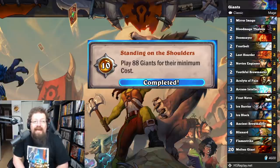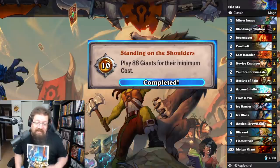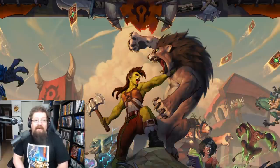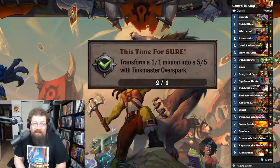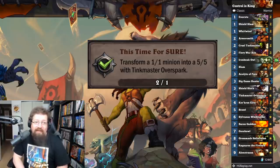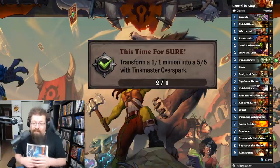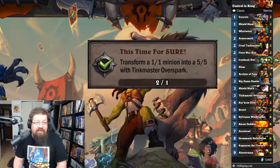'I'm Standing on the Shoulders' — play 88 Giants for the minimum cost for 10 achievement points. I played Freeze Giant Mage because it can get to zero or one health very quickly and you have Ice Block to protect you. I would play Molten Giants and all the bouncer panda cards to bounce them back into my hand and replay them right away because that counts. I didn't really put in a win condition but you can try to win with Giants. Just get low, Ice Block protects you, play a bunch of Giants, do that over and over. 88 is a lot so it takes some time. 'This Time for Sure' — transform a 1/1 minion into a 5/5 with Tinkmaster Overspark for 10 achievement points. You can throw in Tinkmaster with Wisps and hope to turn one into a 5/5, or play Token Paladin, Hero Power, play Tinkmaster — you'll get the 50/50 eventually.